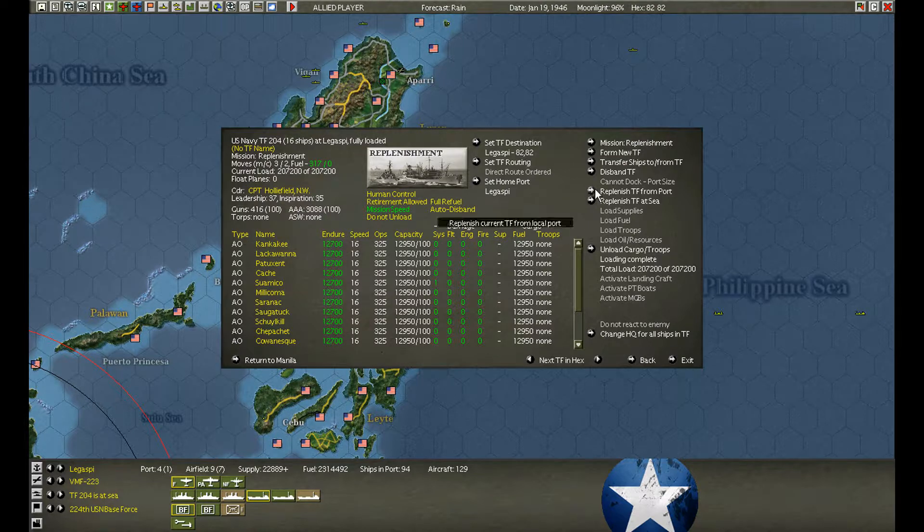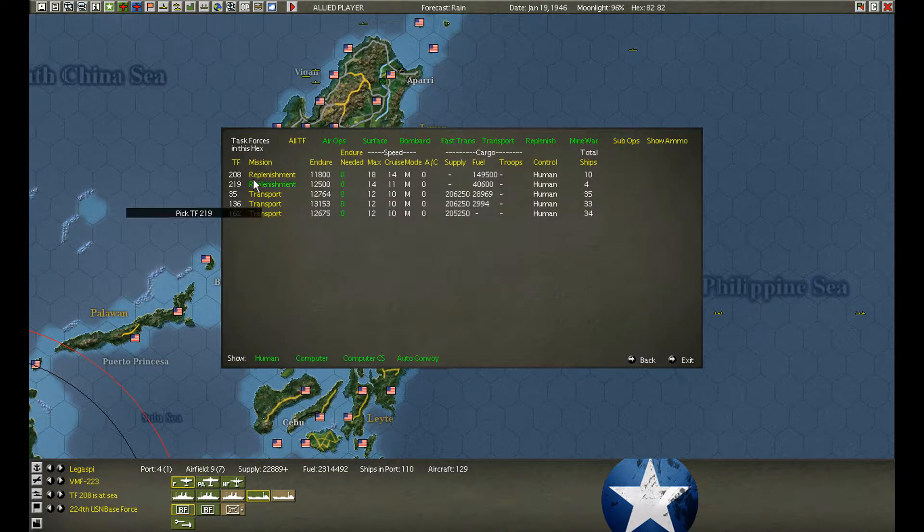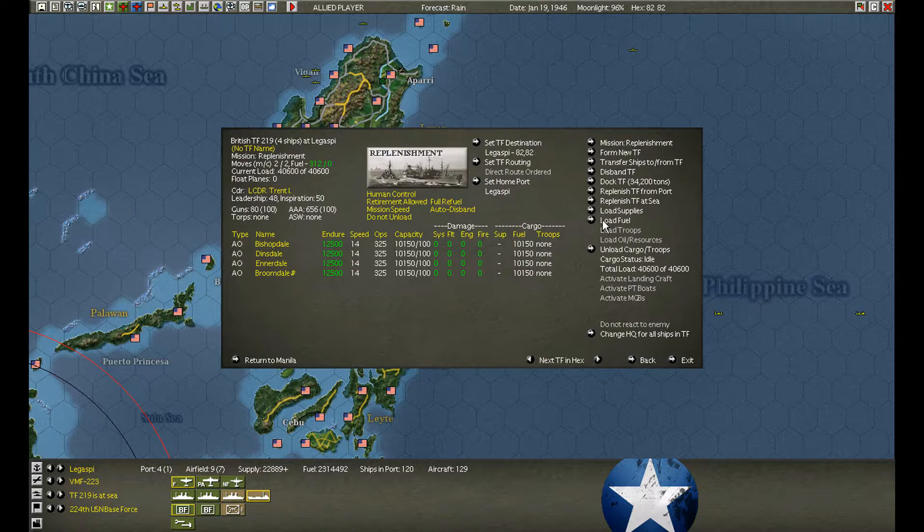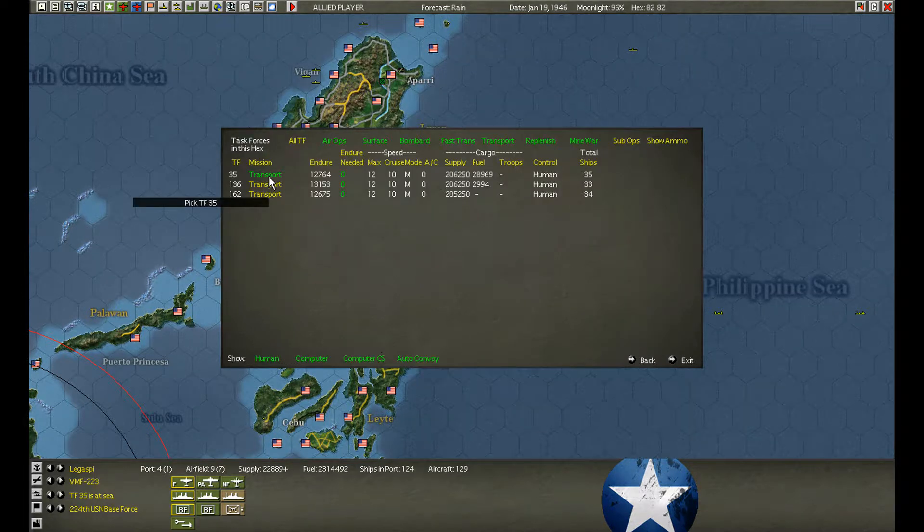The replenishment vessels have arrived. We're just going to disband them in here. We somehow managed to damage two of them — hate that. Simple cruise and these guys could hurt themselves walking down the street.